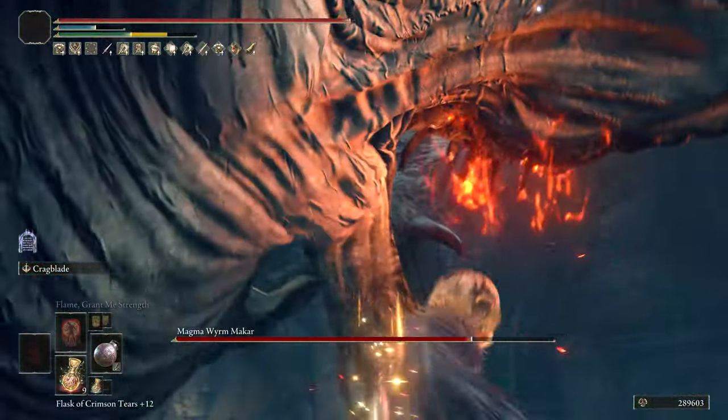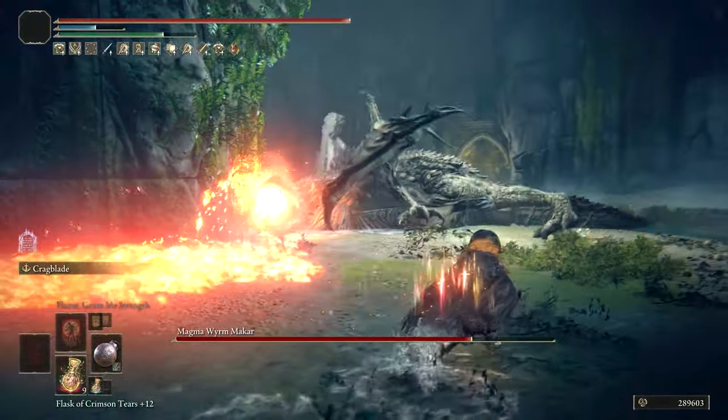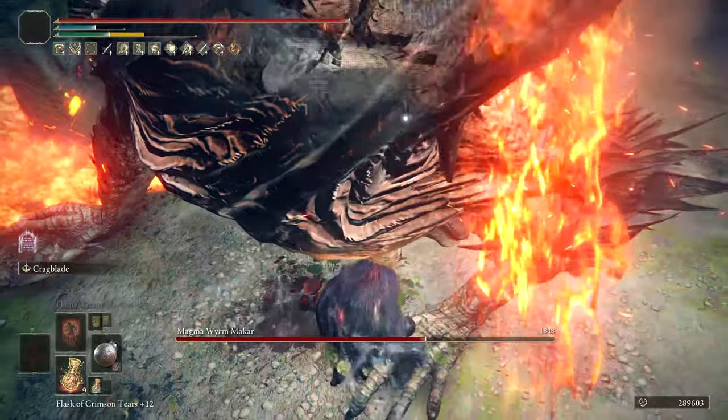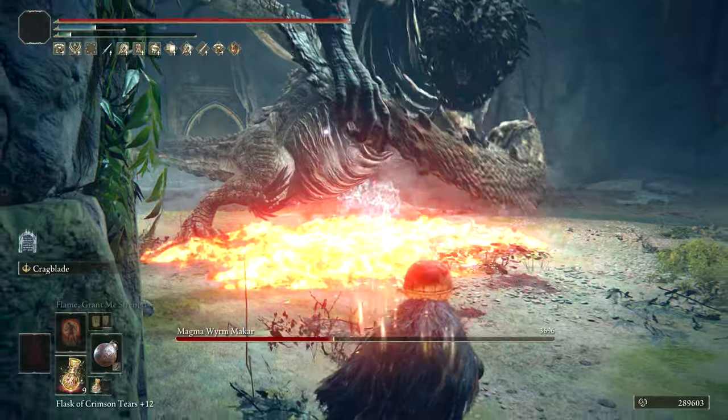This is a really good build if you're looking to break posture too, as you'll find yourself getting frequent breaks. Pick the Iron Ball up if you want to beat up some bosses with a fist weapon. If you're looking to really get a lot of damage out of charge attacks with a fist weapon, the Iron Ball is really solid. You can get chunk damage with the charge attacks, continuing to break posture and hit bosses for a lot of damage.